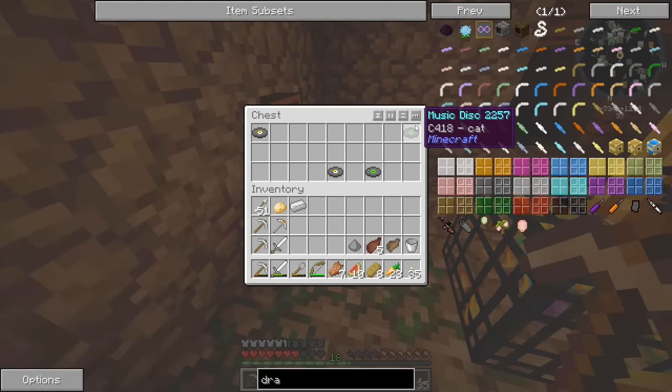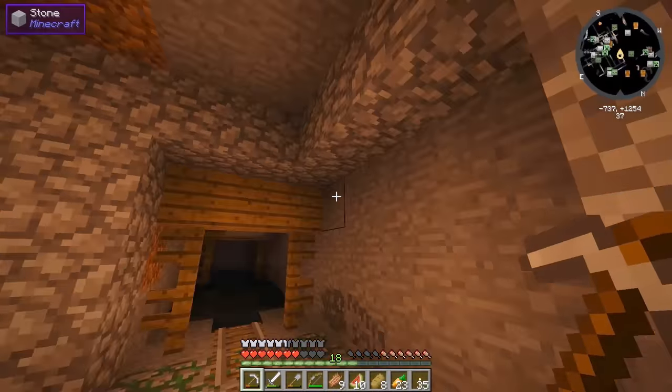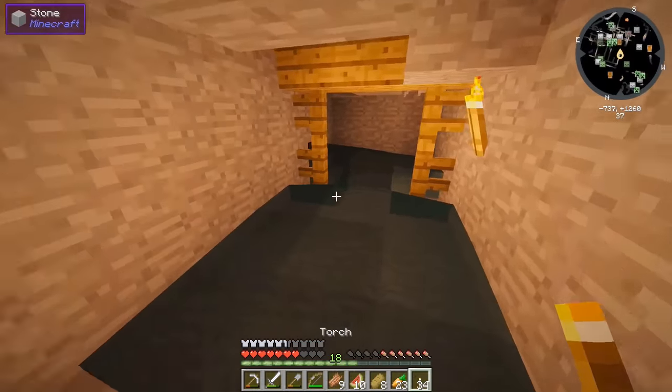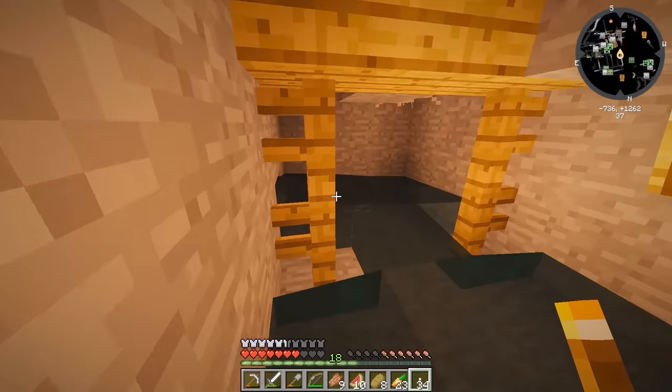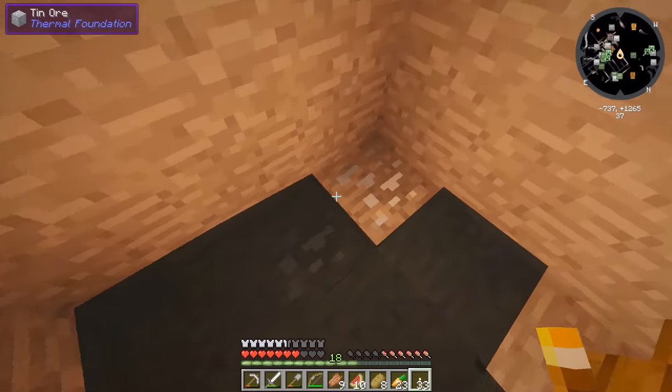Music discs in a bucket — I'm not going to waste inventory on that. There must be some glitched generation between an abandoned mine and a dungeon, which is weird. Let's plug up this water and see if there are any minerals over here — there's tin! We need tin.